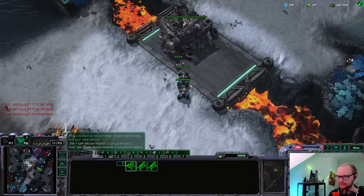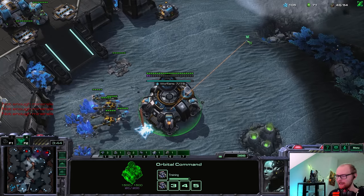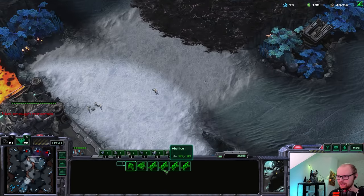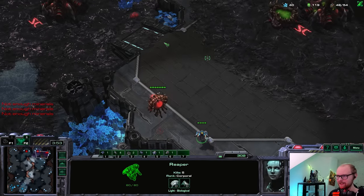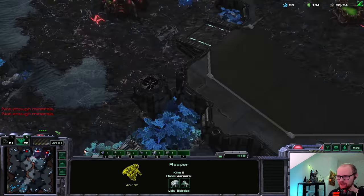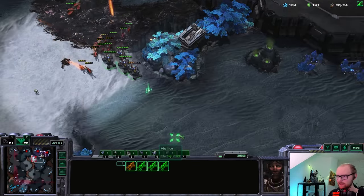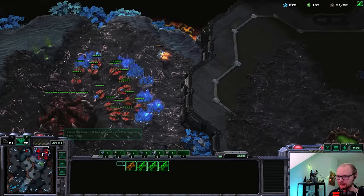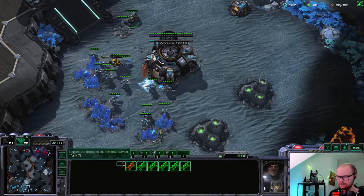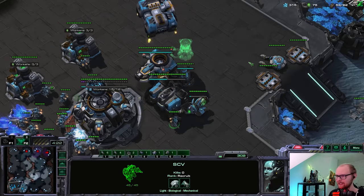I want to scout for roaches with this reaper - a decent weakness of Battlecruiser builds is roach all-ins. He's going to deny me the scouting, so I'll pretend to run by and then scout. He actually bought my distraction and I'm going to be able to get a scout. There's no gases - that's going to be super nice for us. The reaper died but I did get all the info I needed.